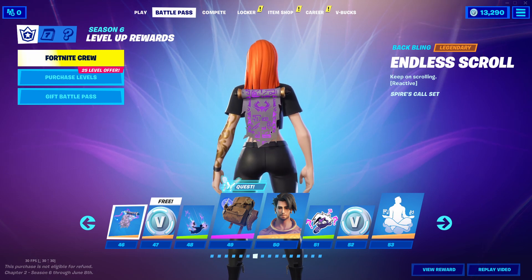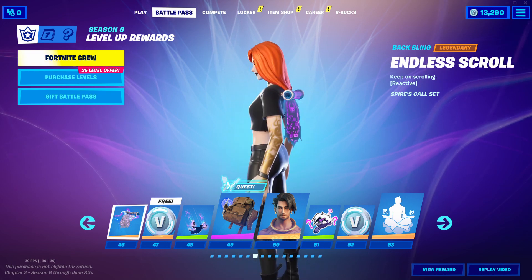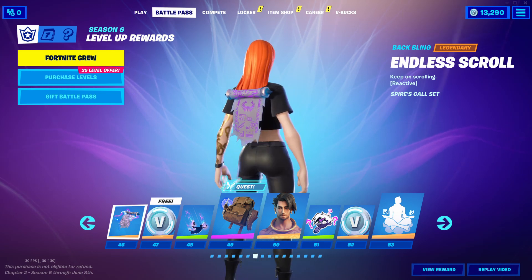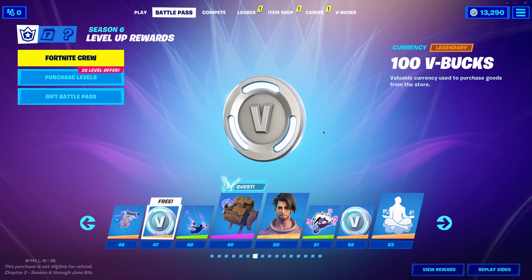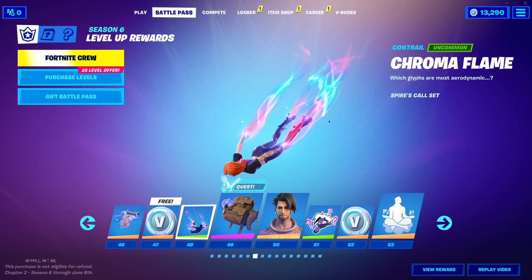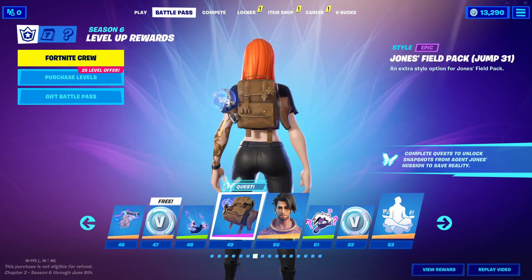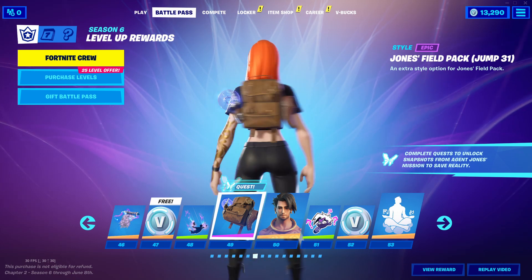I like how all the back blings in this battle pass are small and compact — they're not overly bulky or anything. I love this. Tier 47 is V-Bucks. Then we have a contrail, the Chroma Flame — I love that too. I just love everything in this so far. There's a little shoe added onto the side of it.